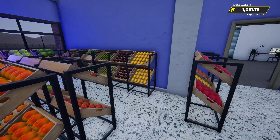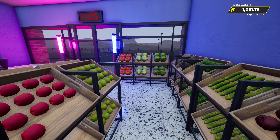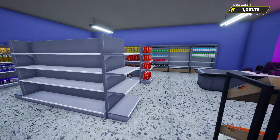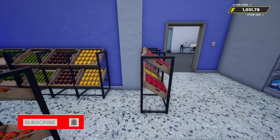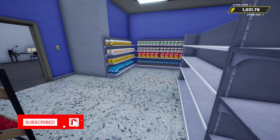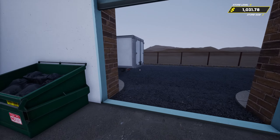I was looking at some of the items we have for the store - we have this small wooden shelf which I believe is for fruits and veggies. So we're actually going to try and order one of these and place it over in the corner right over here to get us some extra space for our fruits and veggies.